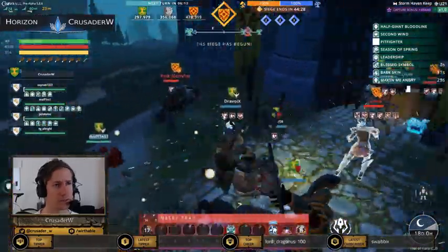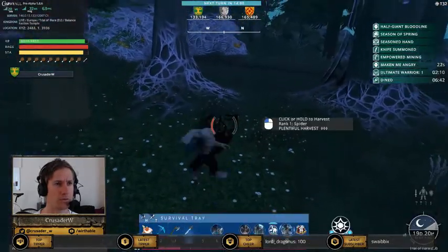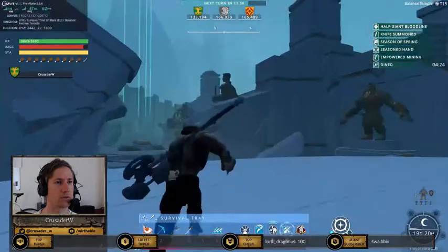What you're going to need is a basic mount, 135 leather of any type — it needs to be 45 of the same type, but those three groups don't have to match each other. You also need three chaos embers and a scroll case.